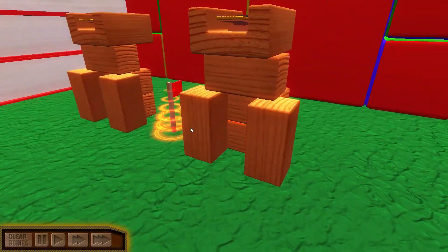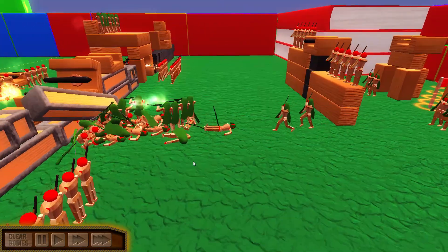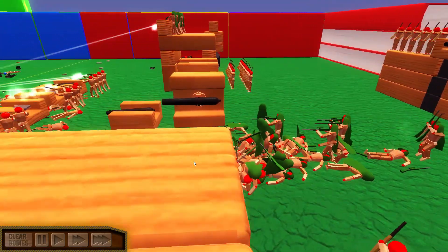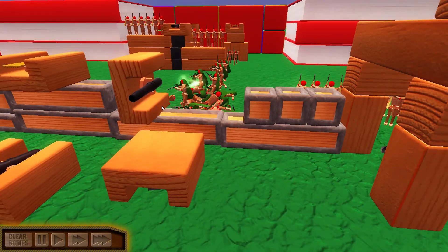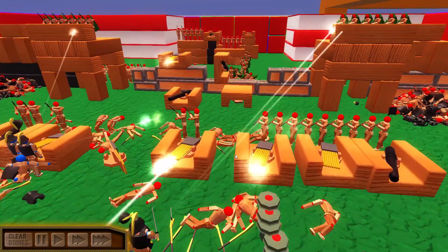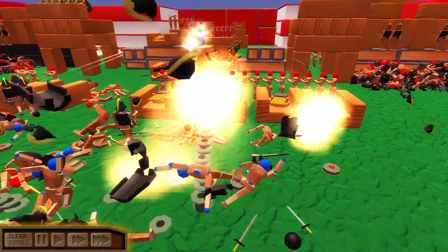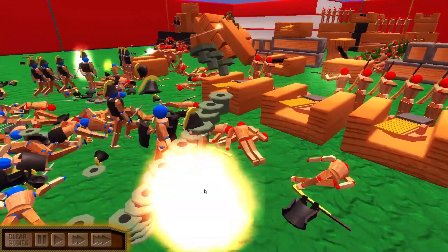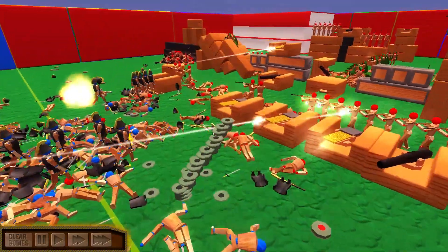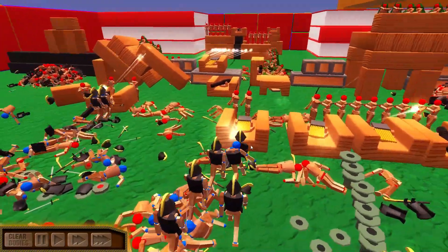The reds actually have sniper reinforcements coming in — I never noticed that before. But it looks like part of the wall crumbled on top of them, so a lot of them died, which is kind of weird. Oh, there it goes — the tower of mines explodes! That was my favorite part — the tower of mines was epic!